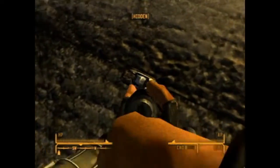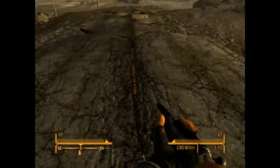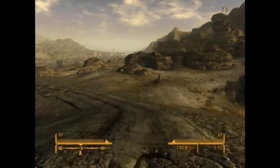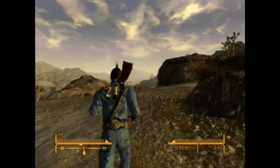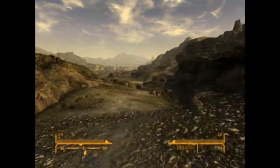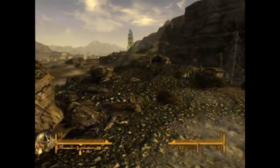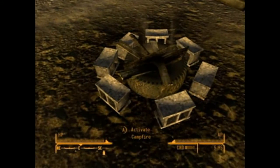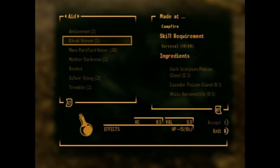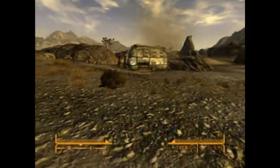Hey, what are these things? I saw them in Fallout 3 - they're always on the roads, in between the yellow lines. Did they used to light up the road before the nukes hit or something? I need to get some light armor. I should take that one dude's light armor that I killed. What's this - like a fire pit? Oh, you can make drugs here! Awesome. Another dust devil - whirlwind thing.